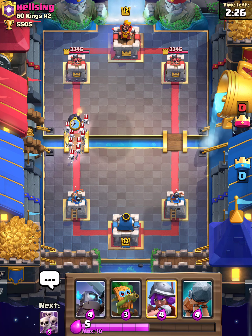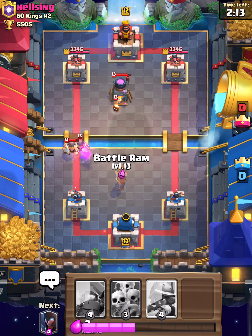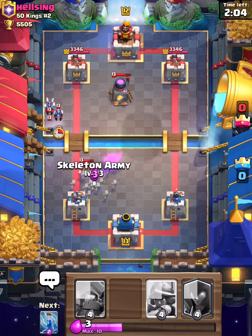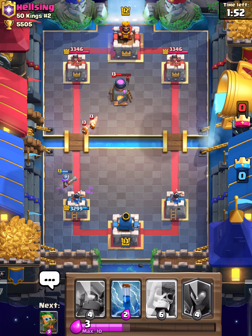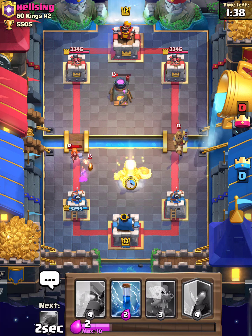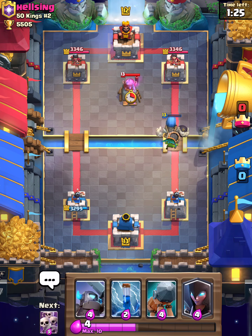That didn't come out right. Now I know they have skeleton army, so I have to be careful while I play my zap. Let's go — battle ram over here, pull for the e-barbs. Oh shoot, minion horde as well. Now I really have to be careful why I zap. Let's get the prince over there — pulls Valkyrie as well. Let's get a dart goblin down to help support. My giant skeleton barely survived against that.